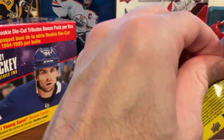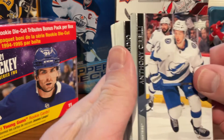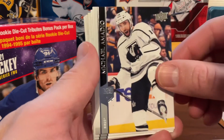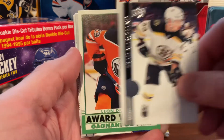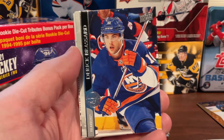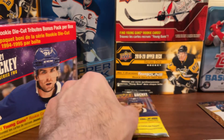A few packs left in the box, so let's hope we can get a really good young guns and finish strong. Pack eight starts with Anthony Cirelli, an L.A. Kings player, Svechnikov from the Carolina Hurricanes, Brad Marchand, Leon Draisaitl — that's the Award Winners card — Jonathan Quick from the L.A. Kings, and just another base card. Two more packs to go.